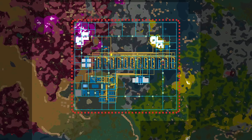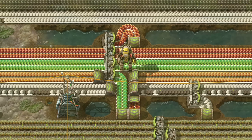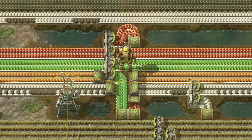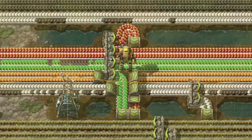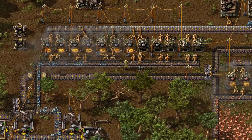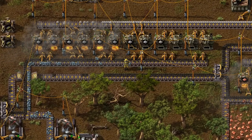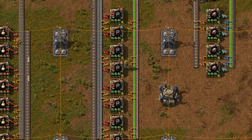Let's focus first on how to set up a proper main bus. If we have a main bus of items, it's easy to supply our biochambers, and we can just think of nutrients as an additional ingredient in the recipe of the item we are making. A machine needing fuel also isn't really new — we all successfully set up early-game furnaces that need coal without issues. So what really makes this a unique challenge?